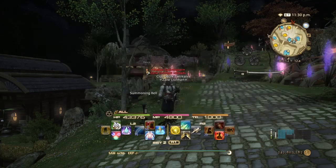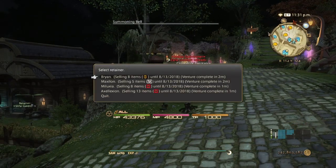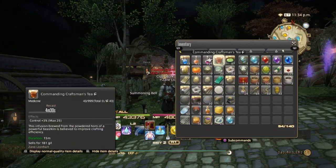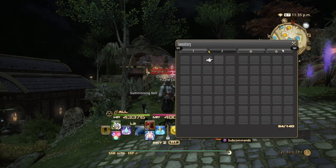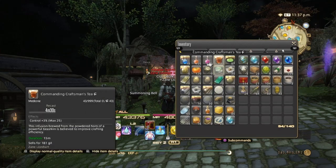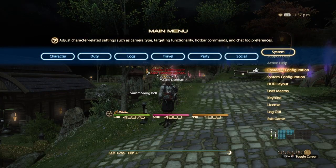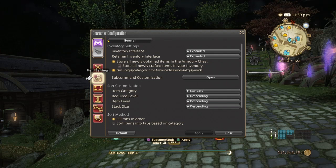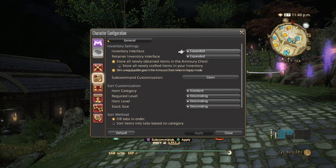Each one of my retainers has its own set of items for easy access, and as you can see I have a ton of space in my inventory because everything is organized. If you're wondering how I got my inventory to look like this, go into the Systems menu, then the main menu, then Character Configuration, Item Settings, and then Inventory Interface and Retainer Interface.